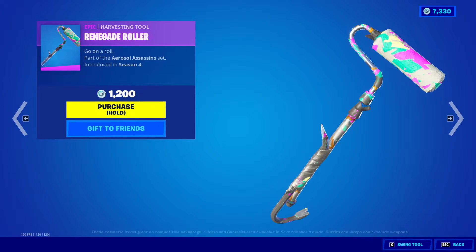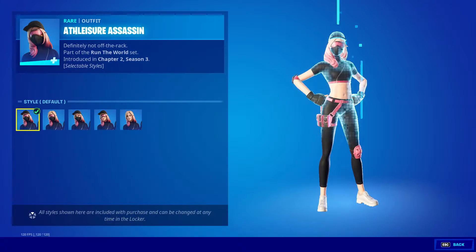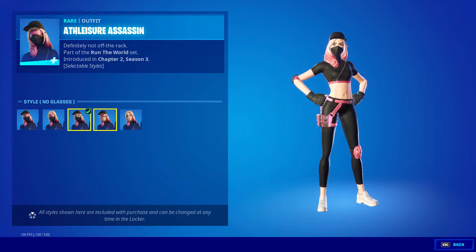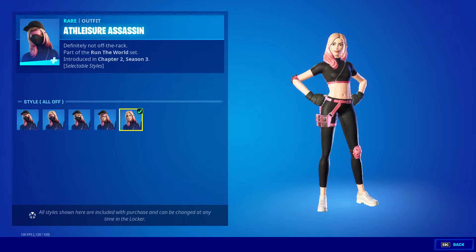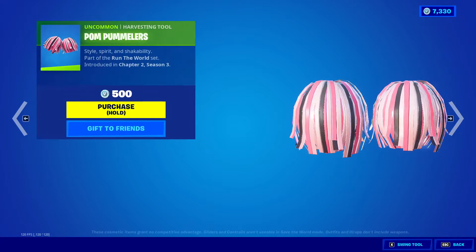We got Renegade Roller, Graffiti Glow, and Athleisure Assassin — default, no hat, no glasses, no mask, all off. Then we got Hot Holster and Pump Pummelers.